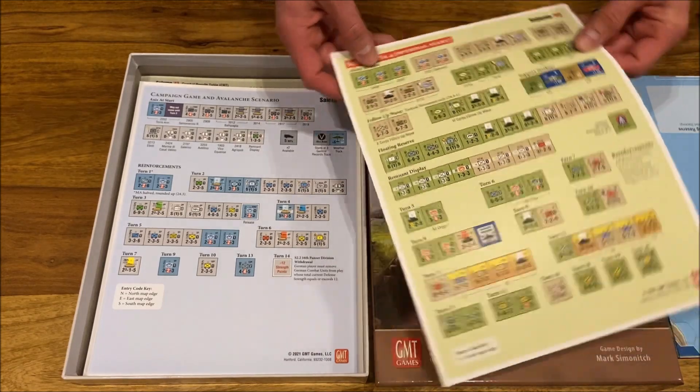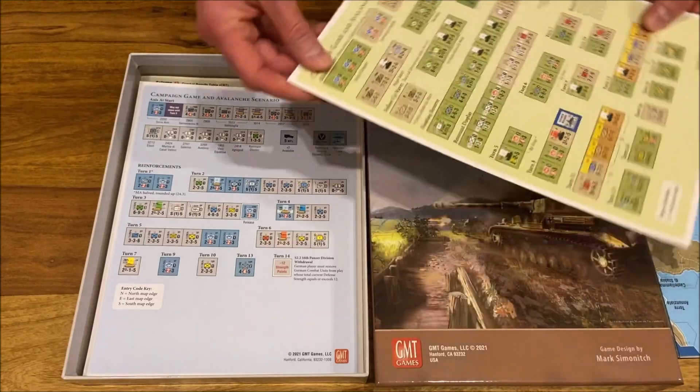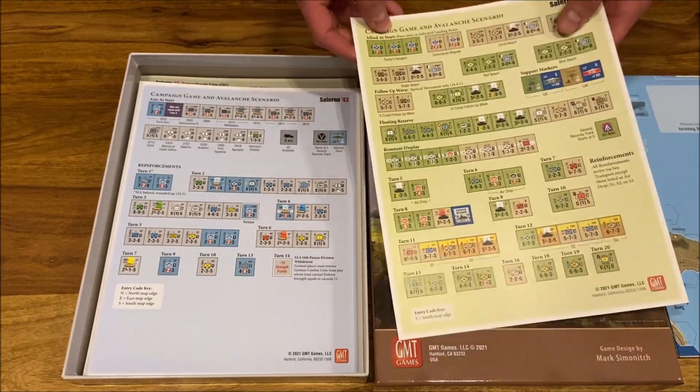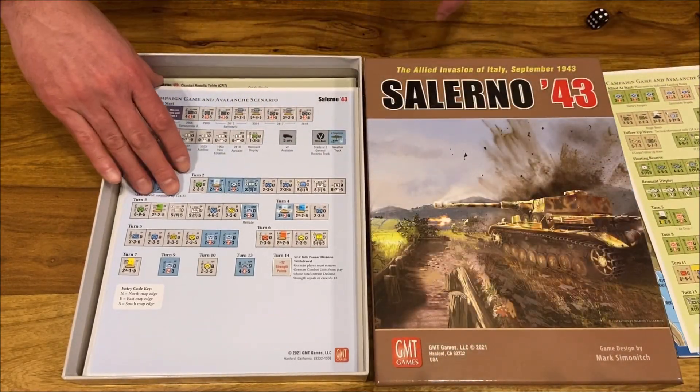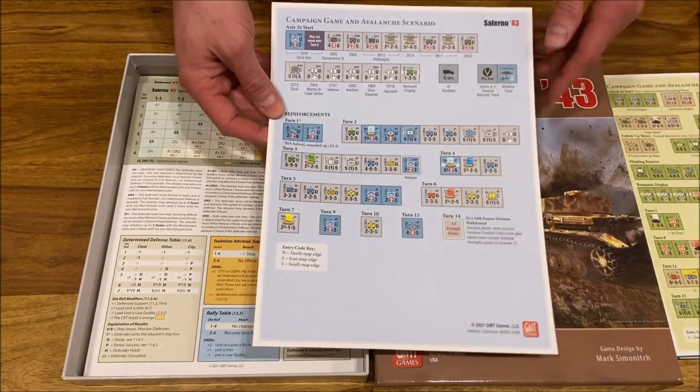There is an optional start scenario, this is the campaign game, and the Avalanche scenario. Here are the Germans — campaign game and Avalanche scenario — and we don't have an optional setup for them. Not overly many units.